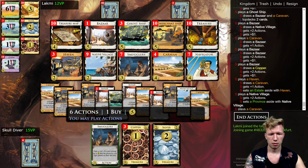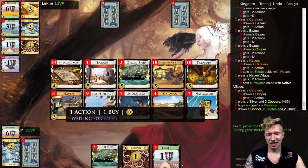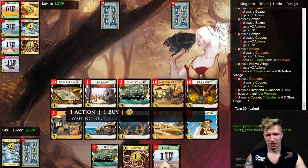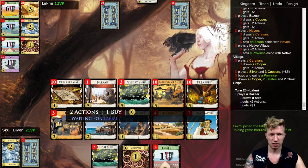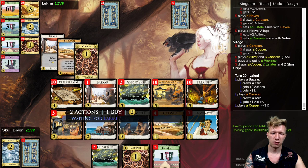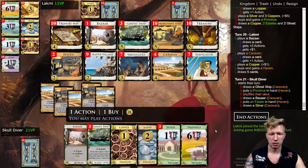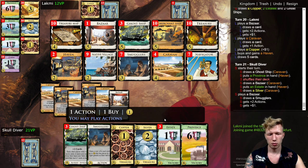My opponent gained a Duchy. I could get it, but at this point it doesn't really matter. My goal is to end this game, and it would be faster to just go for Provinces. Also, Duchy is smugglable, so they can take it back anyway.